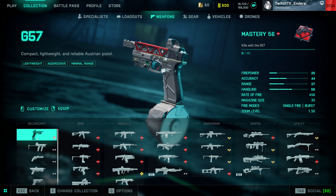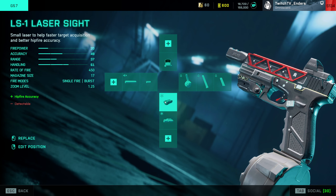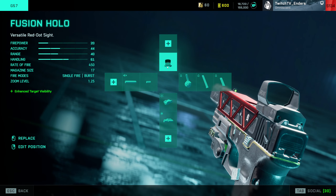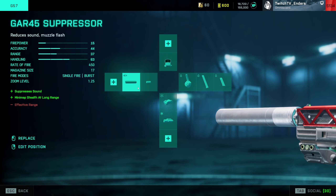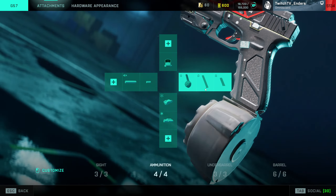First things first, we're going to start with the sidearms. The Glock — nothing's really changed here. In my opinion, the best setup is Tactical Compensator, Laser Sight, and Drum Magazine. Obviously sights are personal preference, and as a general rule for weapons, you're going to want to fill out most of these categories just so you have options available.